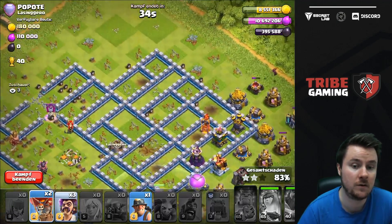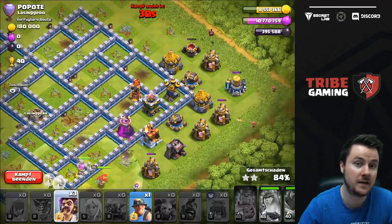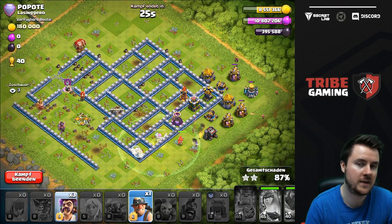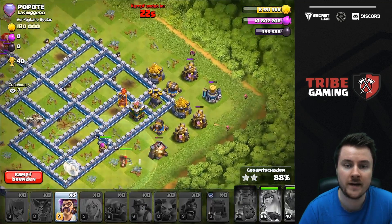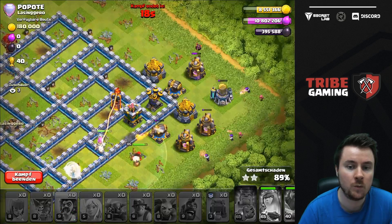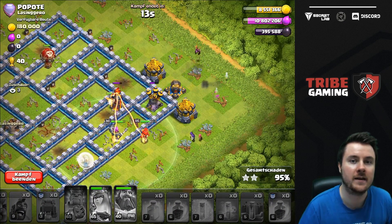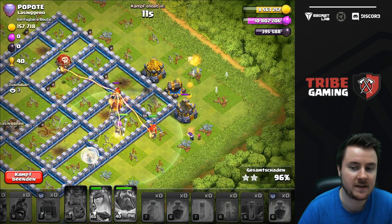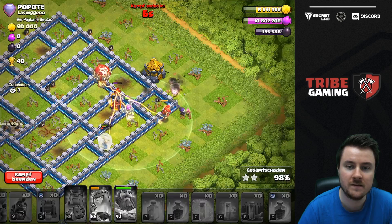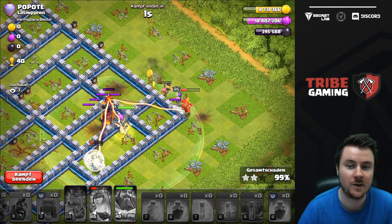Now it's all about what we can pick up and how we can get rid of the inferno tower. I thought about starting with the loons from the left to target the inferno tower directly, then once the loons are halfway through, starting the miner — since the miner is way faster. Meanwhile the troops on the outside are tanking. Wizards are doing their best, heroes are tanking, but inferno towers are hitting the loons.